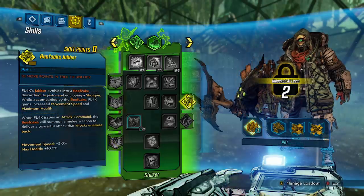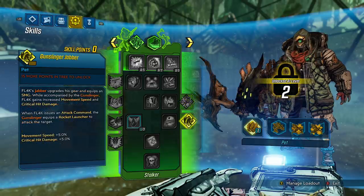Onto the pet augments — Beefcake Jabber: Flag's Jabber evolves into a Beefcake, discarding its pistol and equipping a shotgun. While accompanied by the Beefcake, Flag gains increased movement speed and maximum health. When Flag issues an attack command, the Beefcake will summon a melee weapon to deliver a powerful attack and knock enemies back. Movement speed: 5%. Max health: 10%. Gunslinger Jabber: Flag's Jabber upgrades its gear and equips an SMG. While accompanied by the Gunslinger, Flag gains increased movement speed and critical hit damage. When Flag issues an attack command, the Gunslinger equips a rocket launcher to attack the target. Movement speed: 5%. Critical hit damage: 5%. Just like the Spider-Ant, you can choose a more offensive or defensive setup.